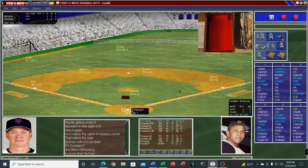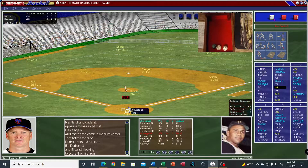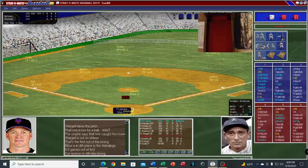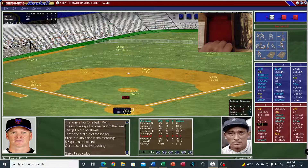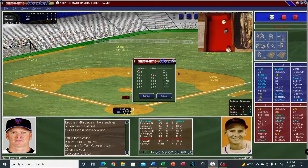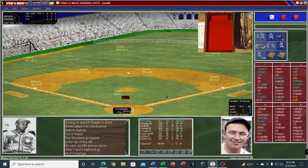That's three outs. Willie Stargell leading off — Hilton Smith strikes him out, his fourth strikeout today. Joe Gordon up next.